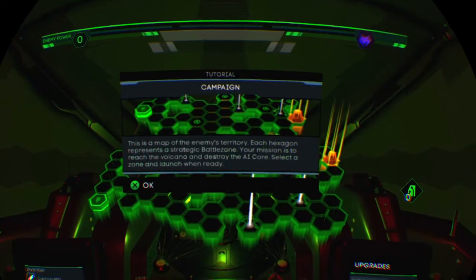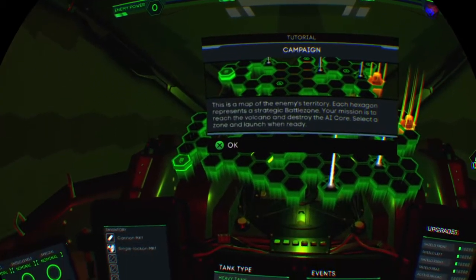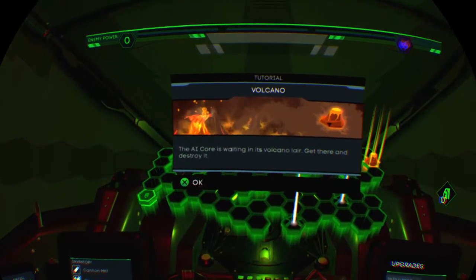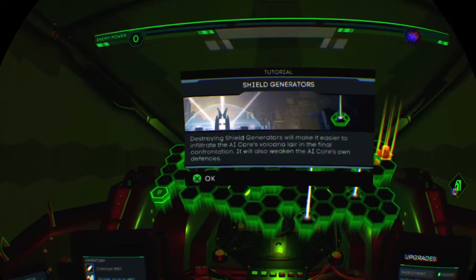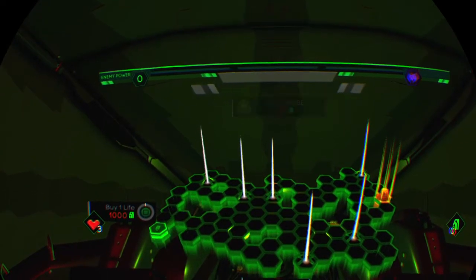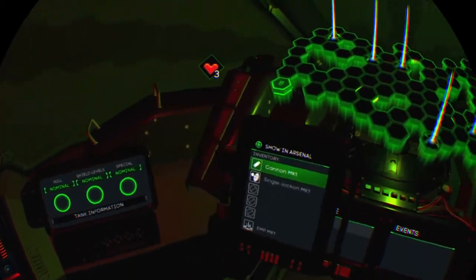This is a map of the enemy's territory. You check the gun and sense the strategy of the mission — reduce the volcano, destroy the AI core. Select the line and launch when ready. The AI core is waiting in its volcano — get there and destroy it. Destroy shield generators to make it easy. I'll have to start here I guess. Got my loadout there — I can change my loadout.